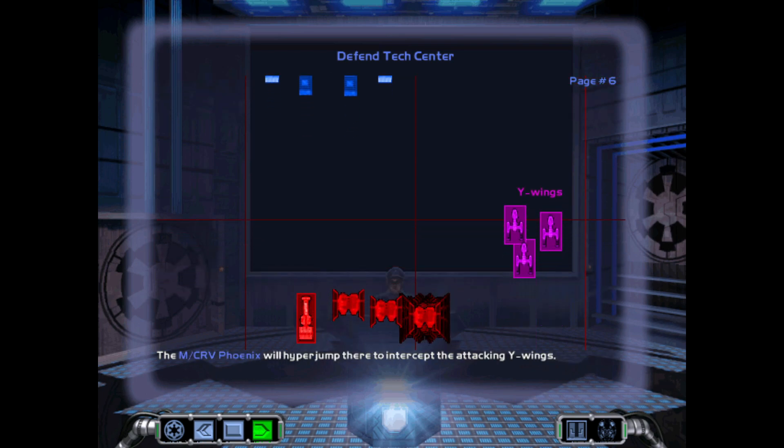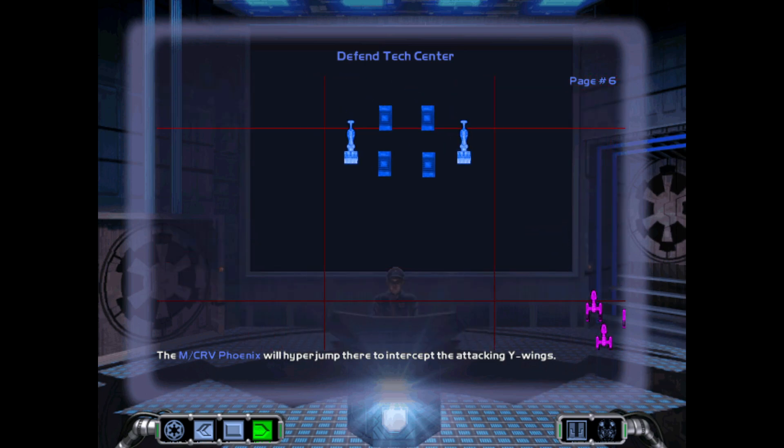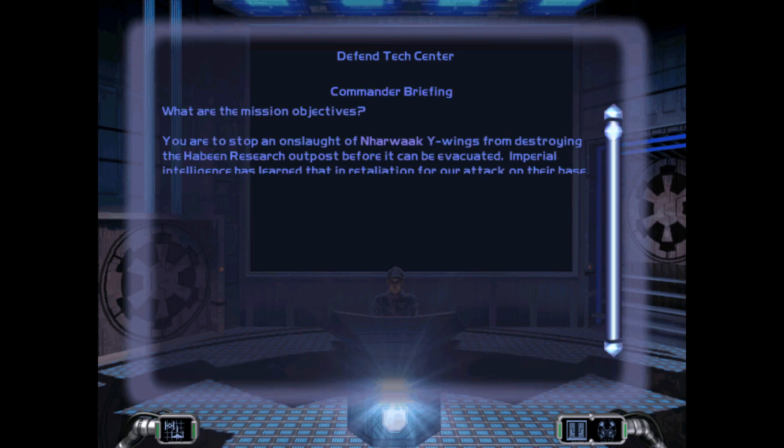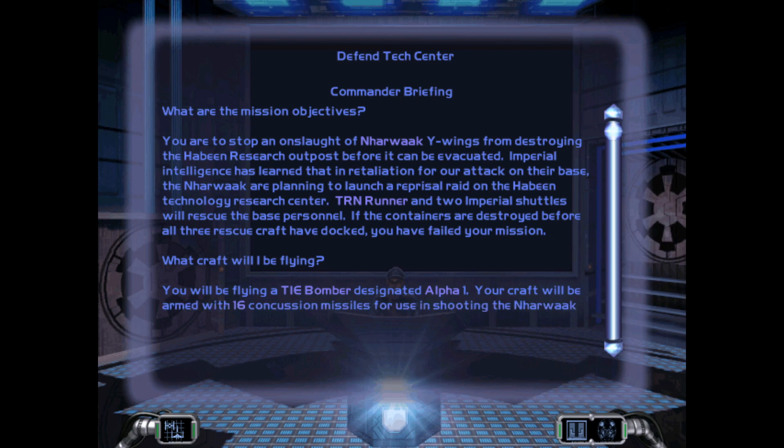The modified Corvette Phoenix will hyperjump there to intercept the attacking Y-Wings. The battle between the Habean and the Nahuatl for control of the hyperdrive technology — researching in containers. A little bit strange. You are to stop an onslaught of Nahuatl Y-Wings from destroying the Habean research outpost before it can be evacuated.